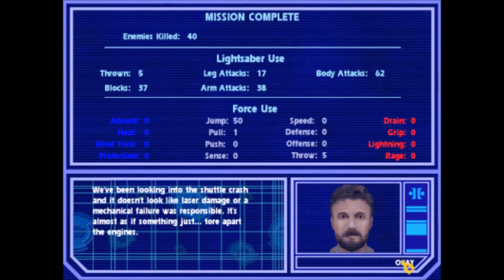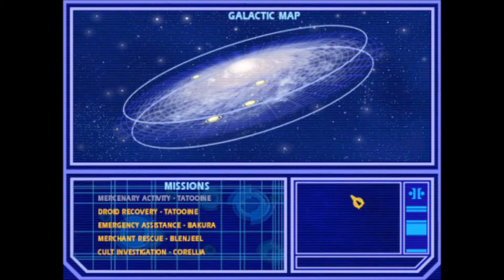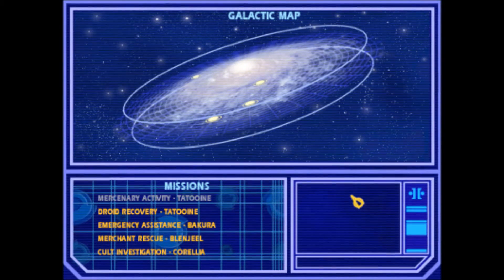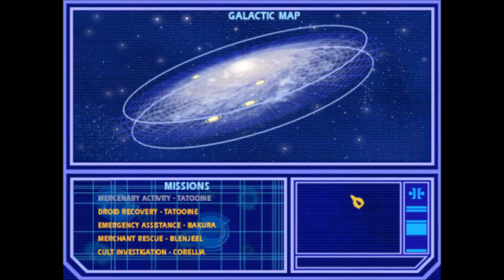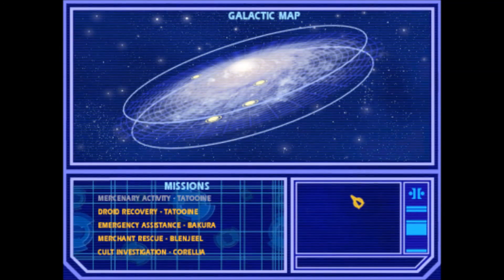Alright, that was fun. The next level is droid recovery. The game's auto-save is a little troublesome — I should have quick-saved back there. I will figure out how I'm gonna handle the in-between episodes. In the next episode, we will do the Droid Recovery on Tatooine. In the meantime, this has been Basilisk, and I will see you all in the next episode. Thank you and good night, folks.